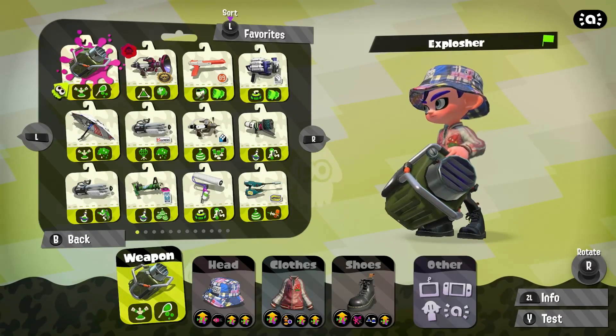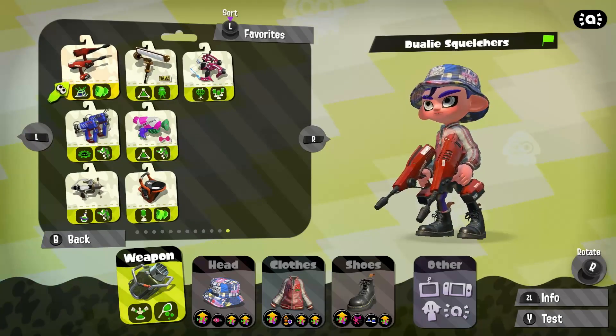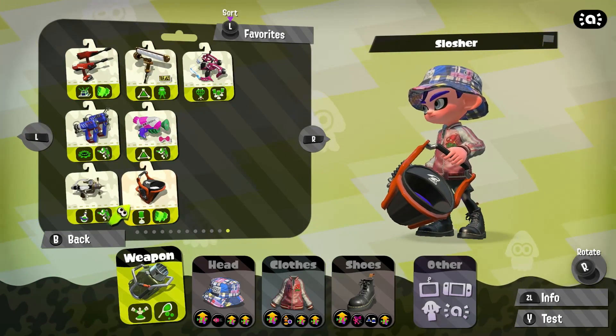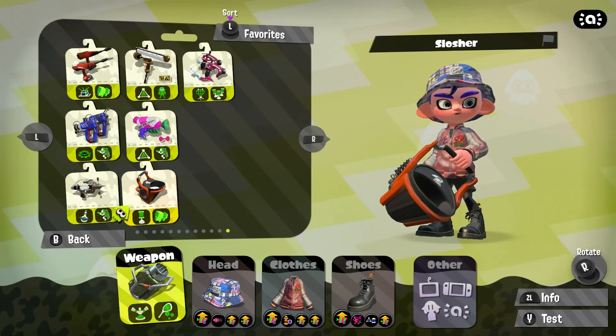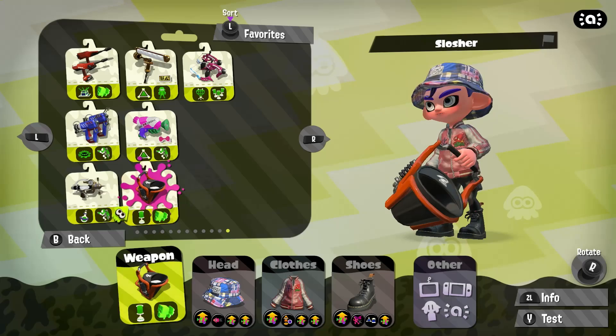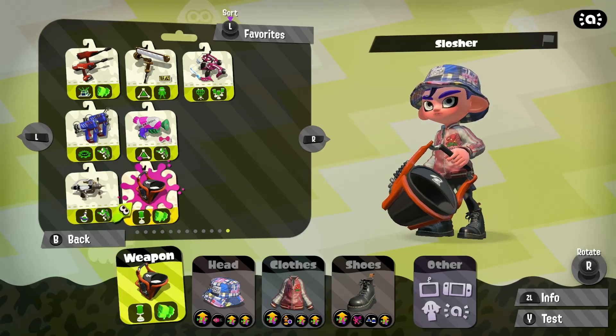Our numbers are 12 and 7. So number 12 — counting down — the Slosher. Tried and true, normal Slosher. I'm okay with this. I don't think I'll have too much of an issue. And now that we have our weapon chosen, I'll just jump right into the games.